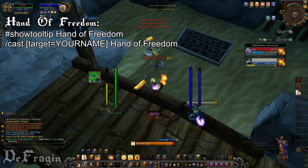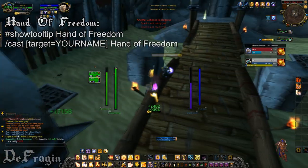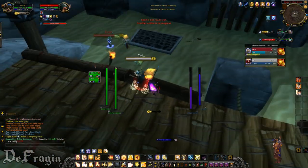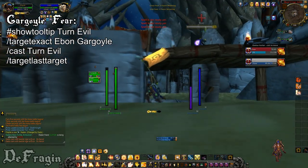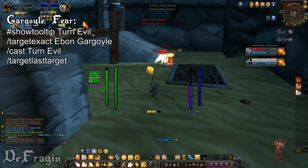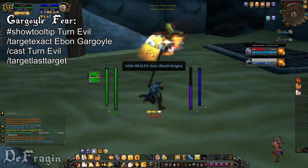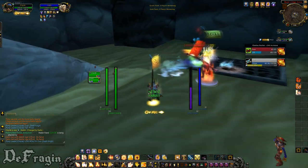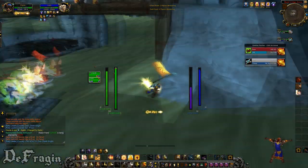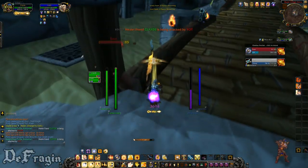The next macro is a Hand of Freedom macro that lets you cast it on yourself without leaving your current target. The next one is specifically for Death Knights — it's a gargoyle macro that uses Turn Evil whenever an Unholy DK summons his gargoyle, fearing it. You can also use it on a Death Knight when they use Lichborne to prevent them from healing themselves.